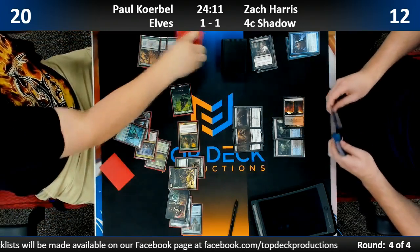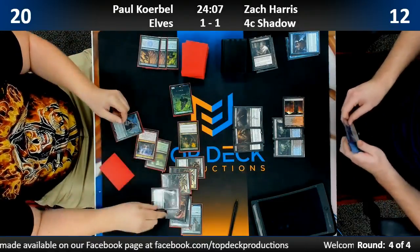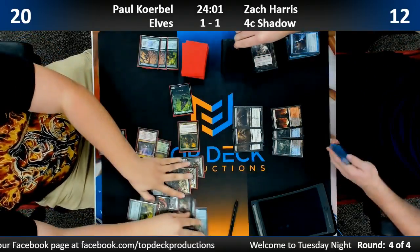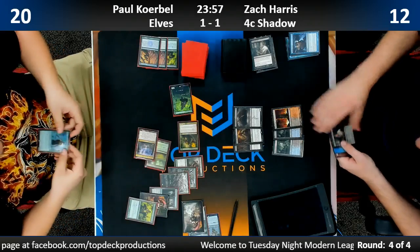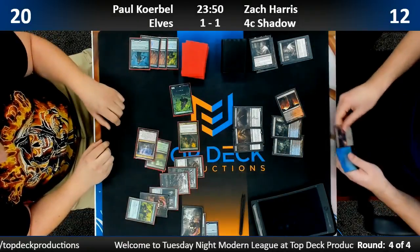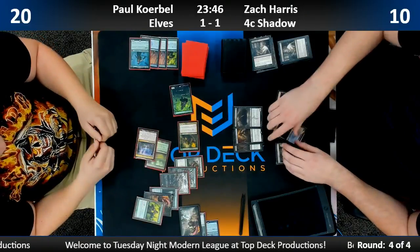Three-mana Steel Leaf Champion makes its debut in Modern — the three-mana five-four. Death Shadows currently cannot block. Lead the Stampede means Paul has one, two, three, four, five, six, seven, eight, nine, ten mana. There's an Azusa. Cast every card. There's a Steel Leaf, there's Dwynen — cast every card. He wants to protect the Azusa. Then the Thoughtseize... wait, he didn't have enough mana.